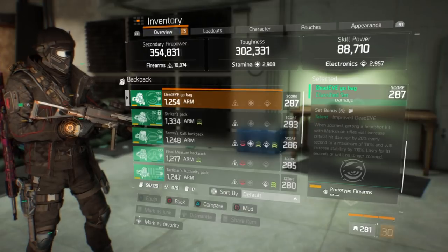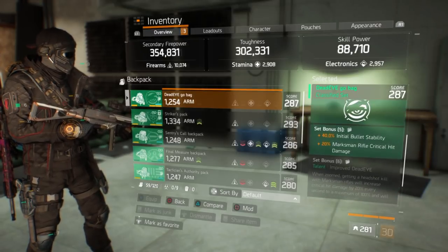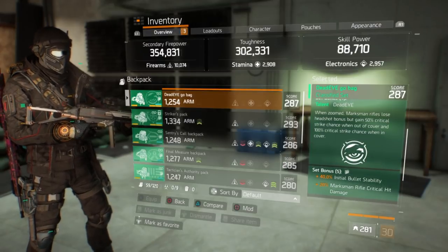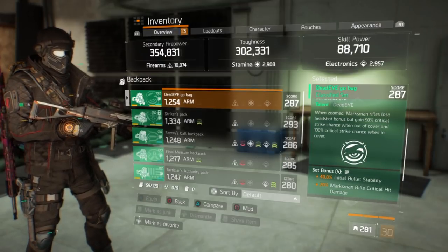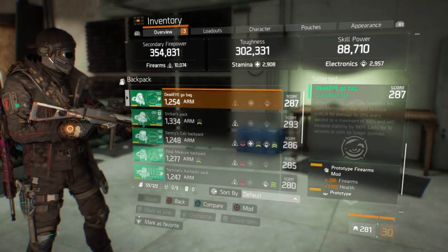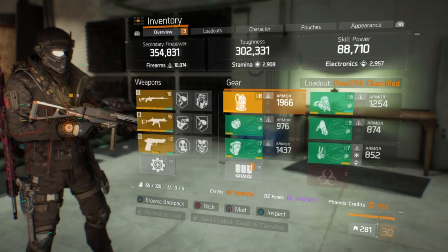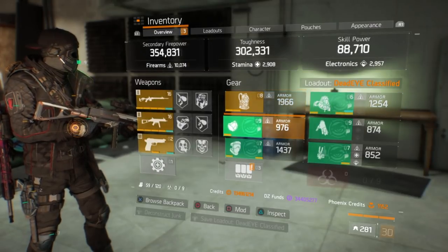You have to get those headshots, and it only lasts 10 seconds and only stacks — to me that's pointless and counterintuitive. It's not even consistent because the four-piece says the marksman rifle loses the headshot bonus, but then the six-piece builds on headshots. That's why I use five-piece with Reckless. You could also use Tenacious if you don't have the mask.